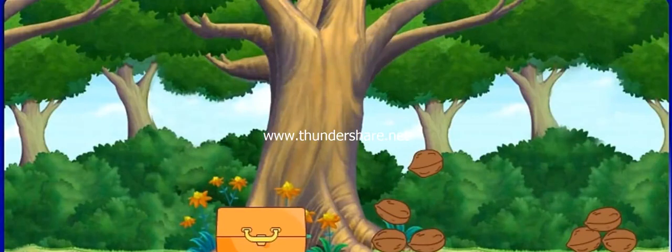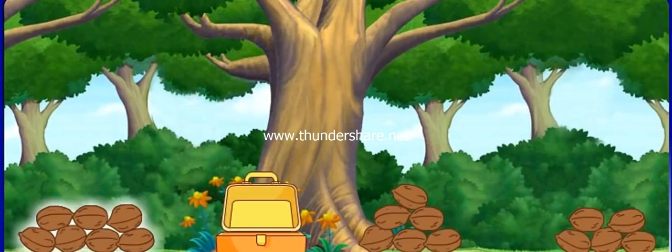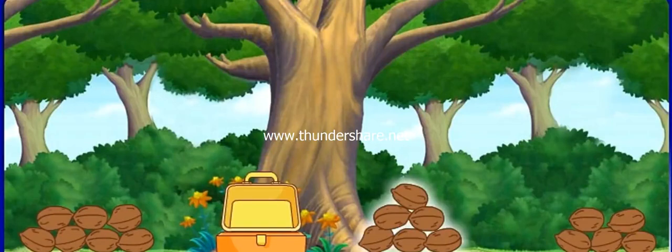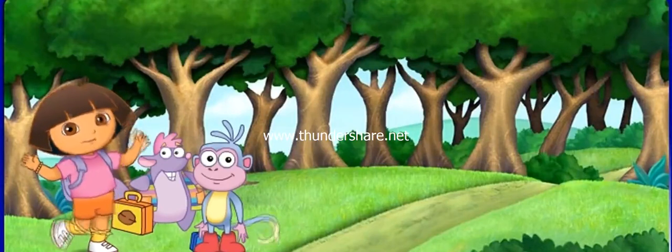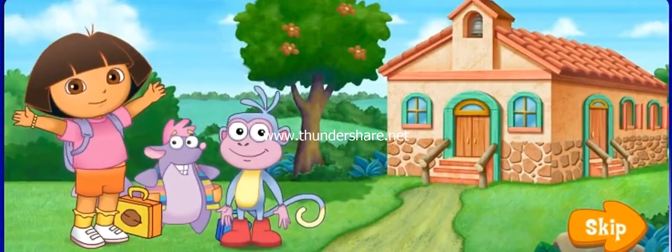Oh no, more wind — more nuts! Which pile has the least nuts? Click on it. Seven, six, five. Try again — least means the smallest group. Seven, six, five — that is the pile with the least nuts. We did it! I can hear the school bell ringing. Vámonos! We made it through the forest. Now we need to go to la escuela — the school. Lo hicimos!